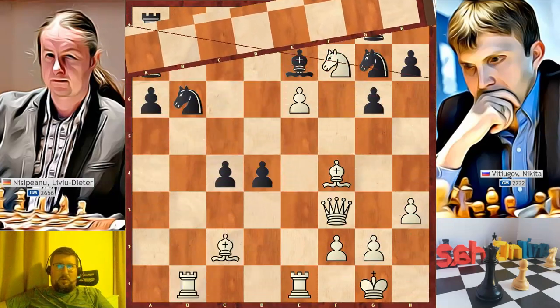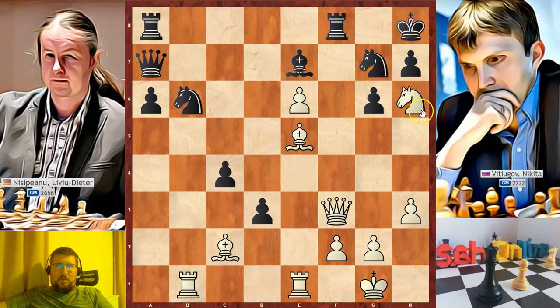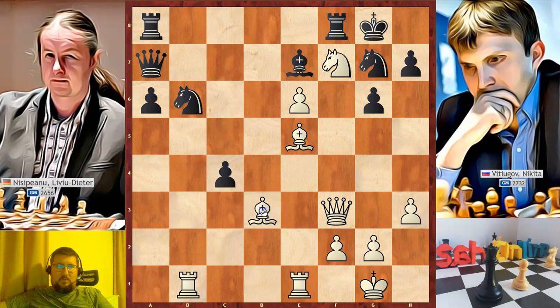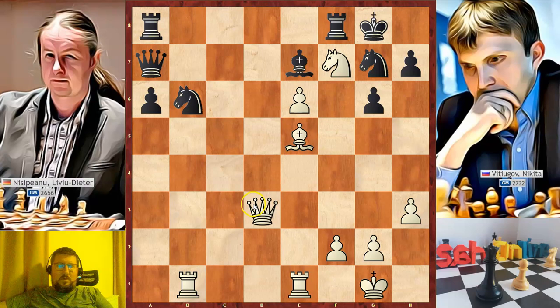In the game, black continued with king to g8, bishop to e5, attacking d4, d3. White could go back with the bishop to d1, but gave another check with the knight, king to h8, knight to f7 check, king to g8. White sacrificed the bishop for the two pawns to relieve pressure on his position. Before taking the pawn, he repeated the position two more times, and then took the pawn.